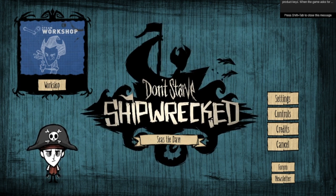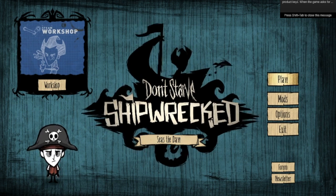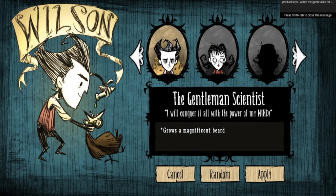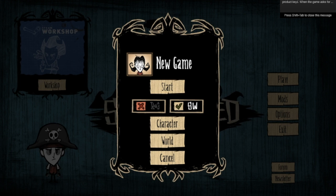For the last video, I unlocked the girl — Willow. So Willow burns things on fire, but she is immune to fire damage. She has a sweet lighter and lights fires when nervous. This guy, you know, he grows a beard, but the girl — we're going to play as the girl. New game. Let's start.